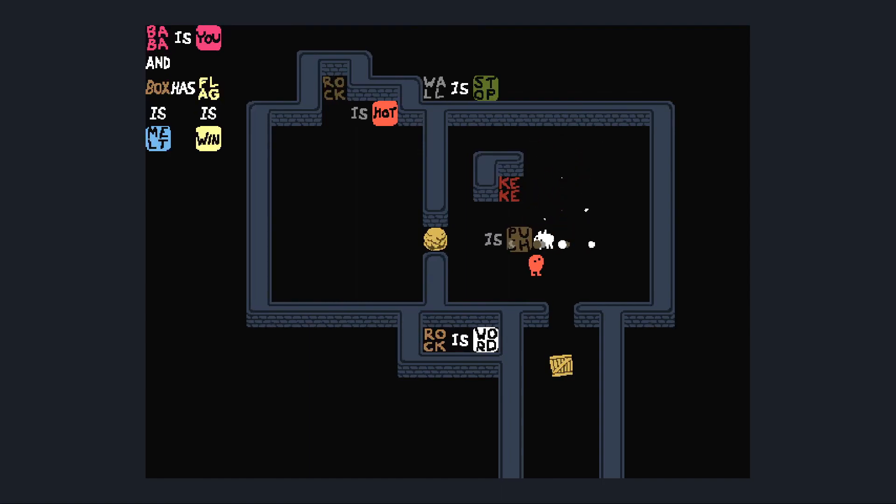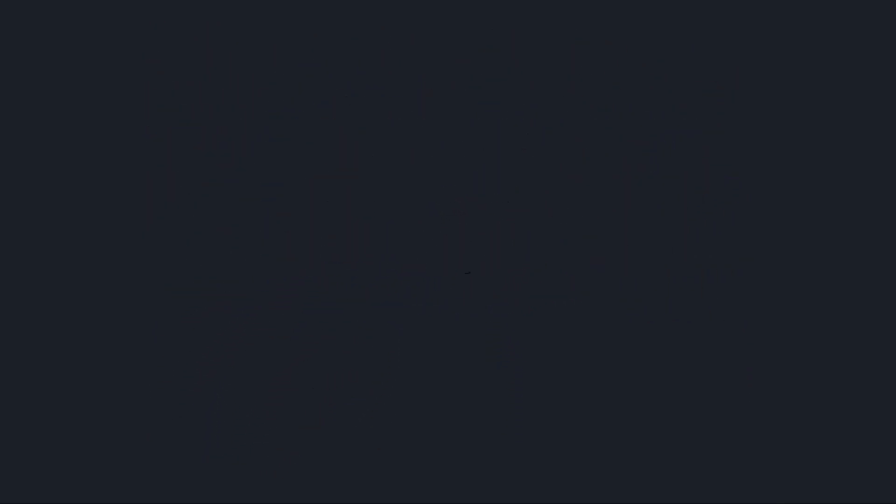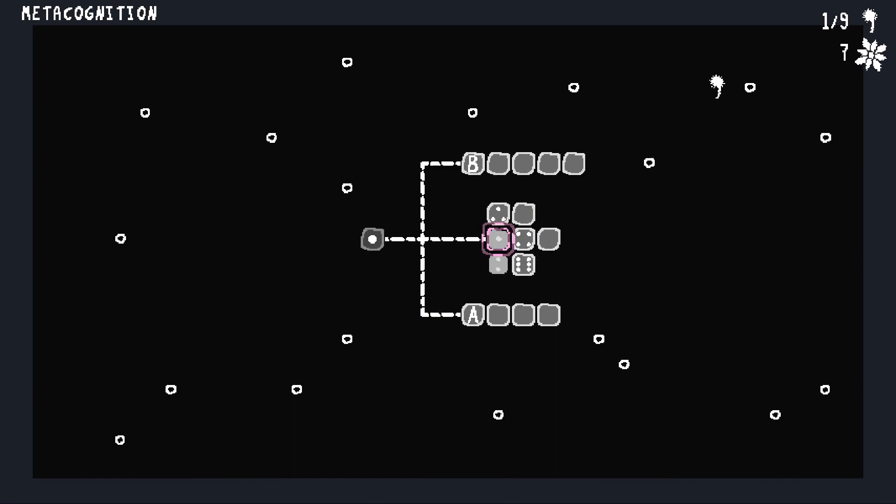To begin with, we have to do this weird thing where we push this over here, so I can then push it back this way. And now we can convert Kiki into rock, and then just 'rock is push' again. Because then we can just push this away, put this on top of the box, push this up here and then make it vertical. Now 'rock is hot and push' and we can go into the flag. Just missed that one step, basically.